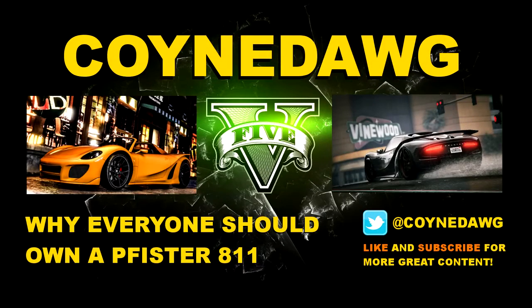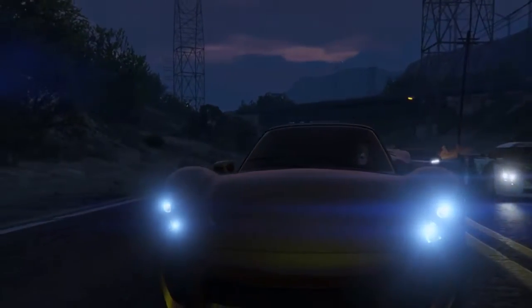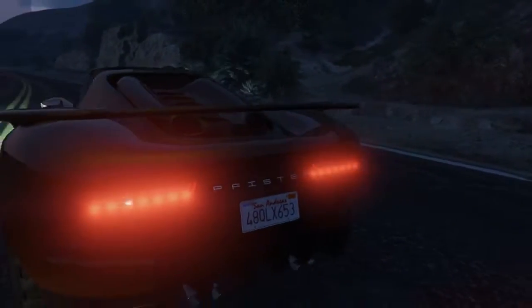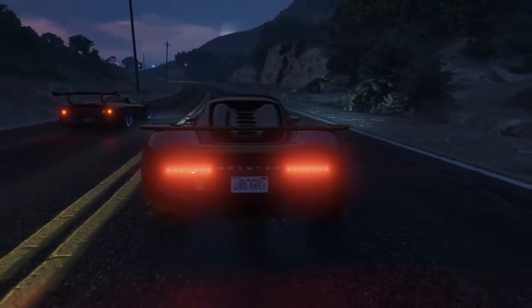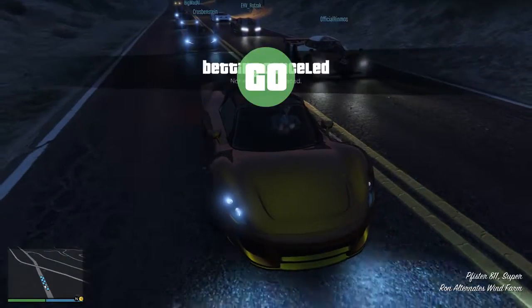Hi everyone, this is Coyndog checking back in. Today we're going to be talking about why everyone should own a Pfister 811 in their garage if you're into racing on GTA. If you ever do any sort of public lobby races, you'll often end up in supercar races on tracks such as Arms Race, Route 68, Long Haul — those sorts of tracks that have very few corners and are really just about flat-out racing all the way.